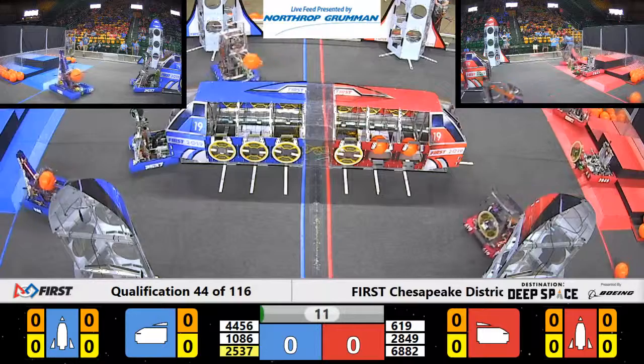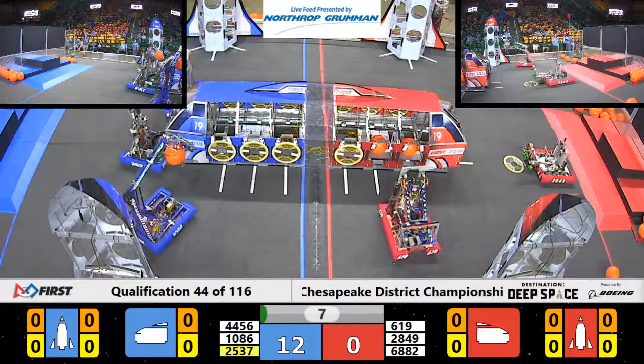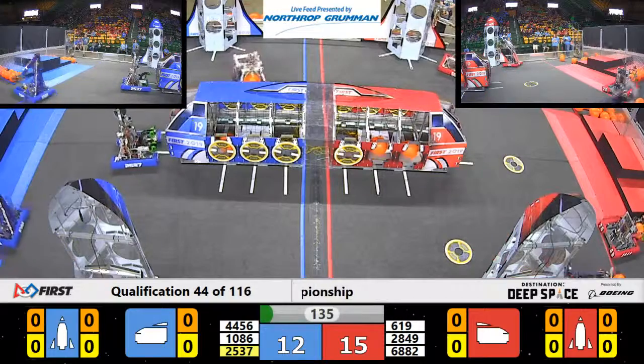And the competition has begun between the Blue Alliance and the Red Alliance. We've got Blue Alliance trying to secure their cargo — 2537 trying to get that hatch panel on during the sandstorm. We had 1086 successfully drop some cargo in.